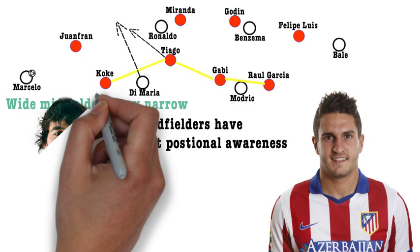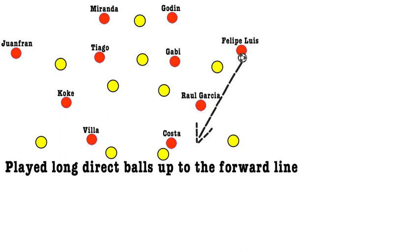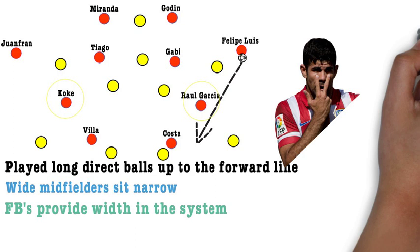In attack, Atletico would look to play direct up to the forwards from the backline or centre midfielders. The wide midfielders wouldn't look to stretch the pitch like conventional wingers; instead they were inverted wide midfielders who would move ahead of the midfield double pivot into the half spaces. The full-backs Juanfran and Felipe Luiz would advance to provide width, with the deep double pivot acting as cover in wide positions if there was a turnover. Their main attacking pattern was transitioning quickly after a turnover using direct balls up to the forwards, getting Koke and Raul Garcia into the half spaces to play balls in behind for Costa or feed the ball out wide for the full-back to cross into the box.